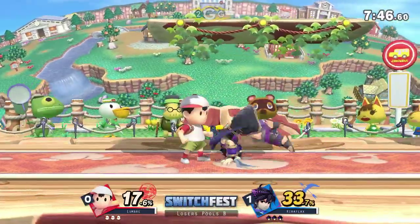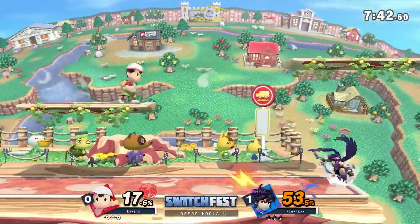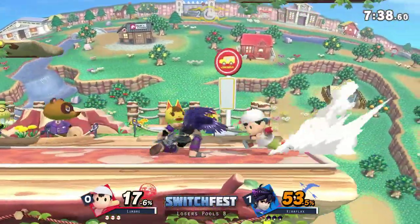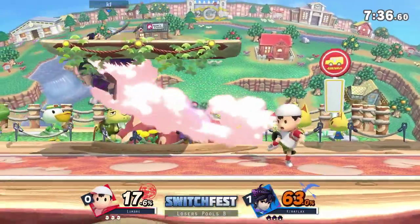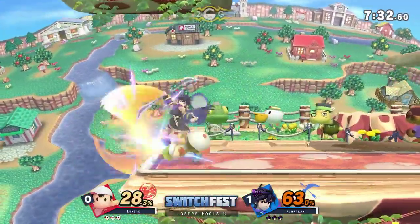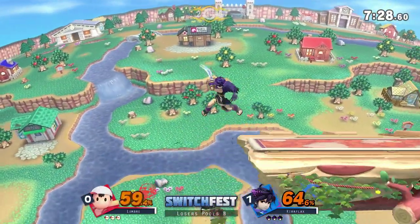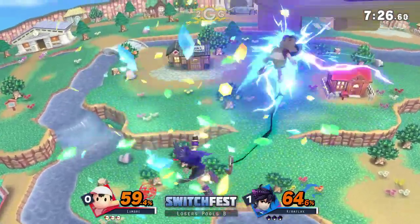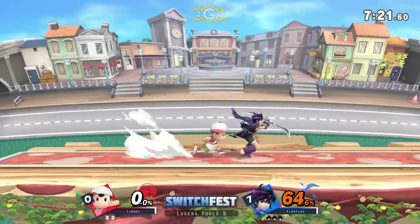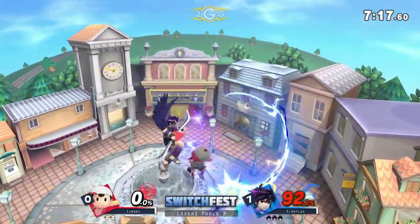Great job — he waited for the spot dodge, but Lumbrae did it just a little too late. Kiriflax, I'm not going to find anything wrong. What I love about Ness in this game is those magnet cancels are incredible to watch — it's so cool, especially when everything goes your way. A down throw, the Town and City platform barely stopped him, but he actually got that. It actually gives him momentum. Kiriflax, you crazy — that down throw was incredible, it sent him so far down.